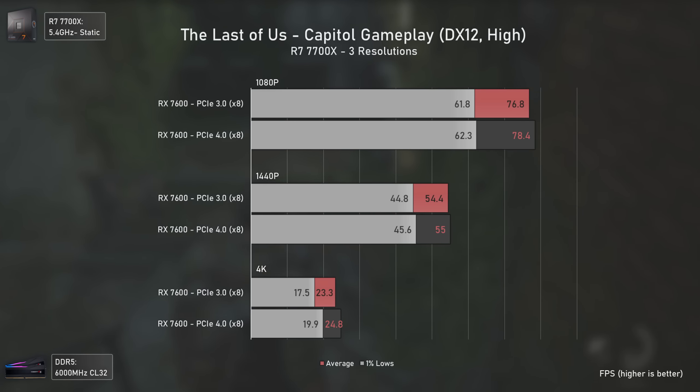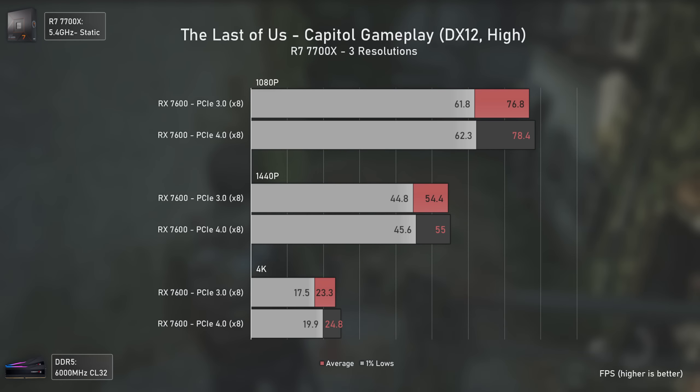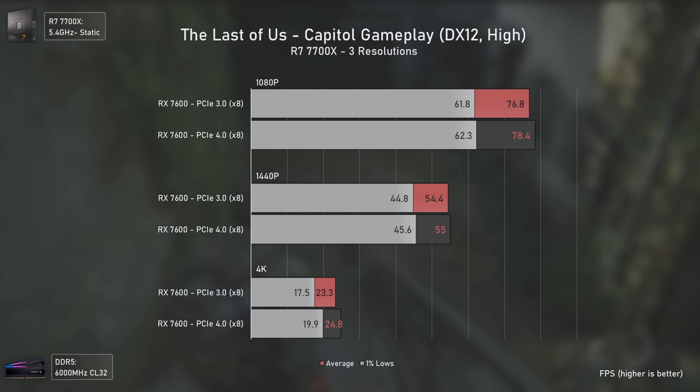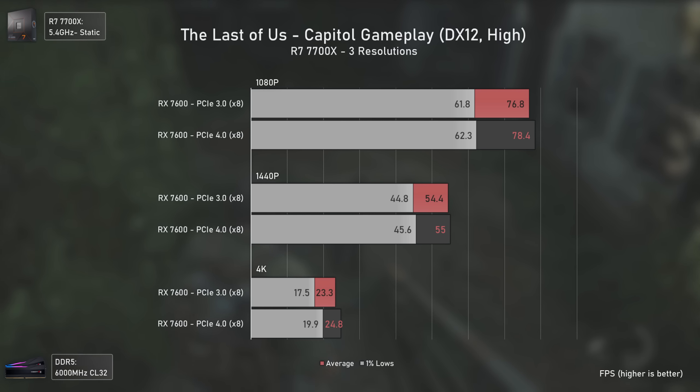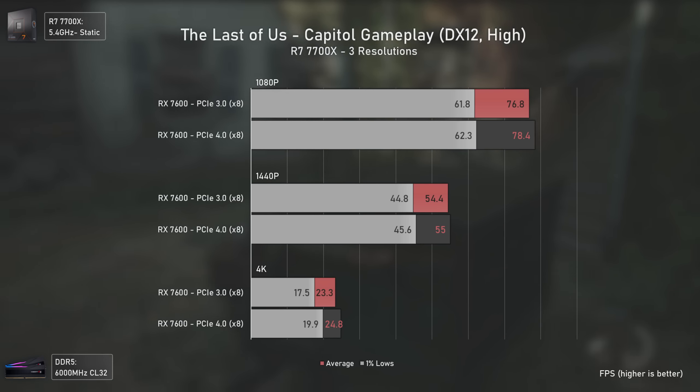In The Last of Us Part 1, I thought the differences would be pretty noticeable, even more with the 8GB VRAM of the RX 7600, but after some optimizations and since we're using high settings, that's not the case — not even at 4K, which is actually pretty nice. Well done.